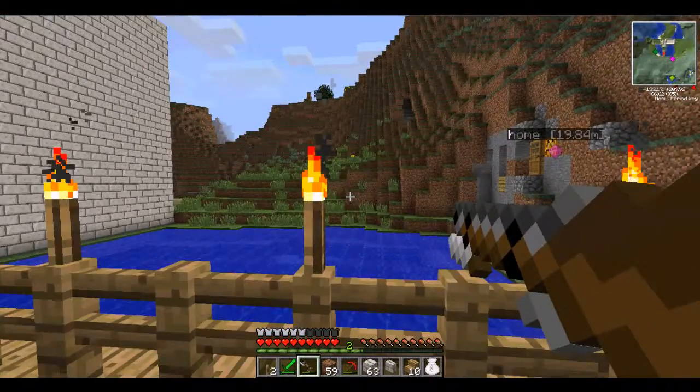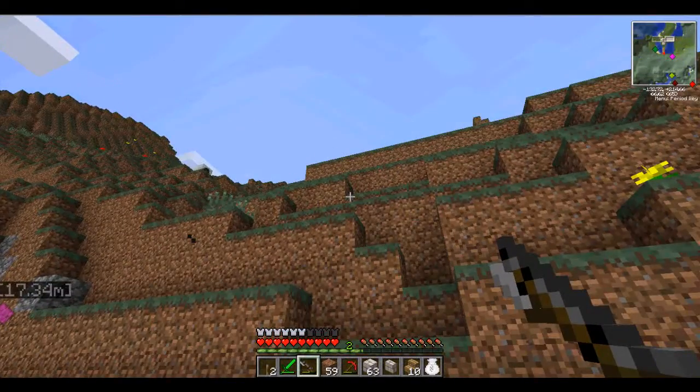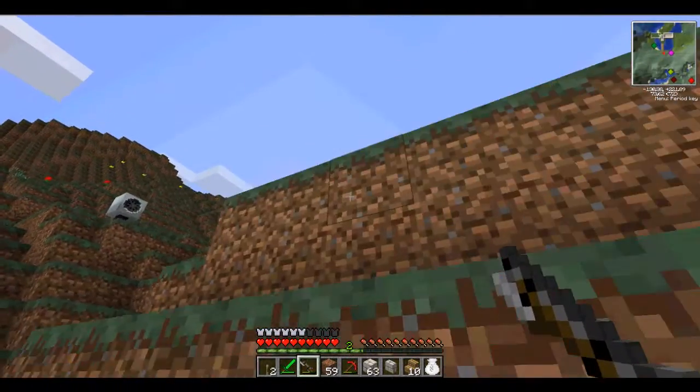I've got my little musket here. I love this thing — it's amazing for fun. Let's blow a torch off... I knocked the torch off with the musket!